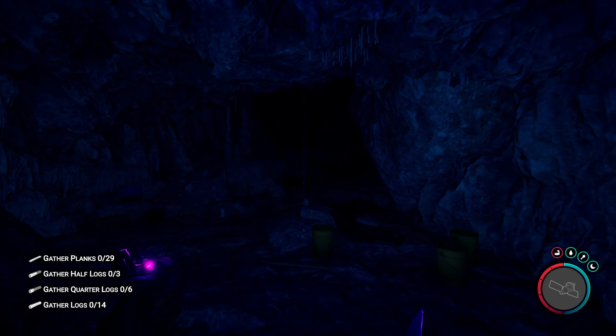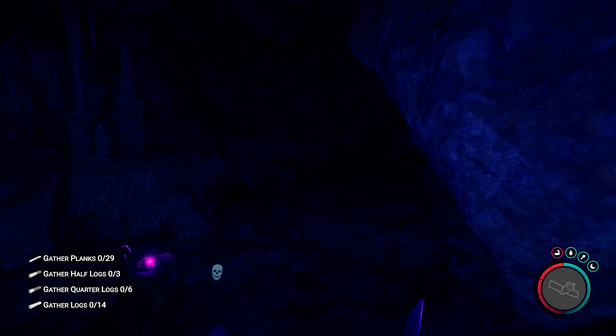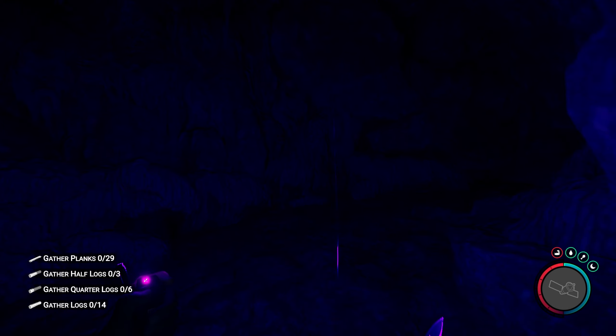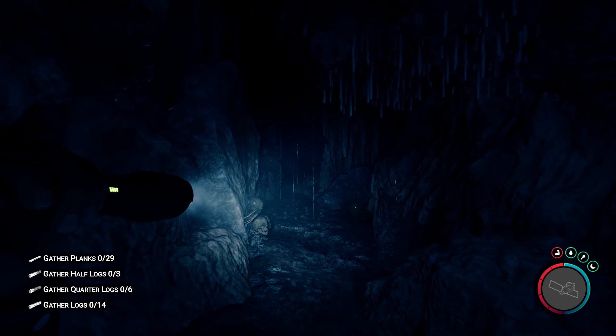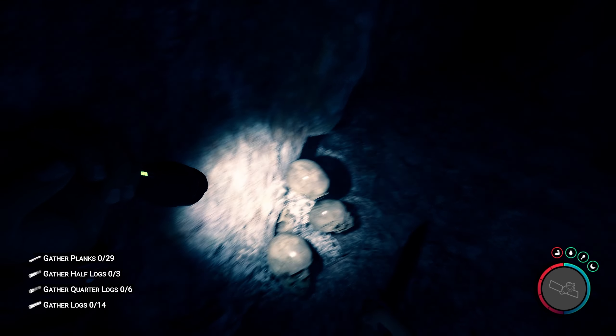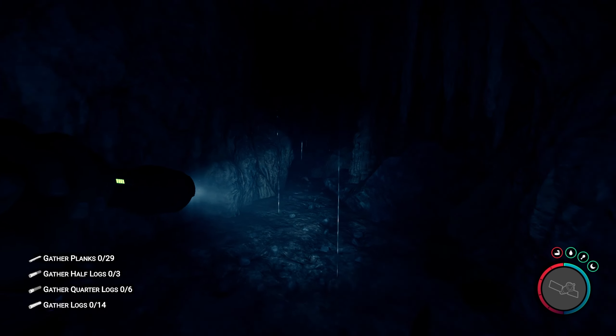The flashlight is a rather handy utility item that can be found quite easily in Sons of the Forest, and it really shines when it comes to exploring caves as it illuminates a far greater area than that of the lighter, with the one downside being that it does require batteries to function.